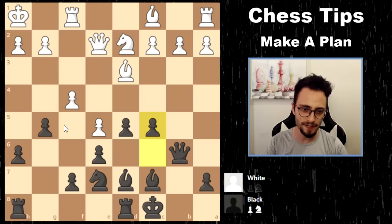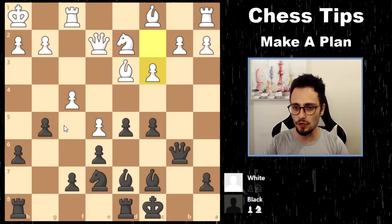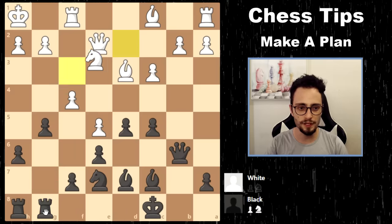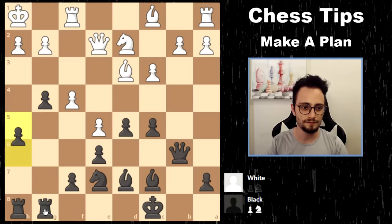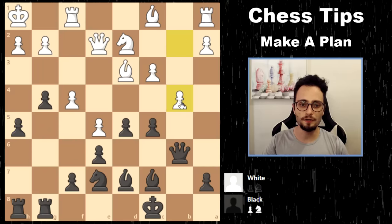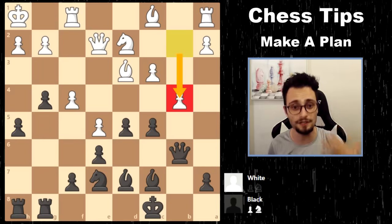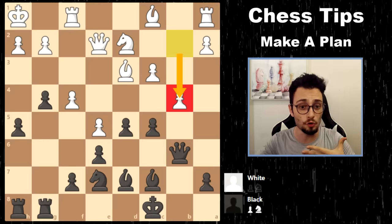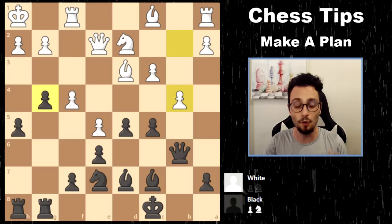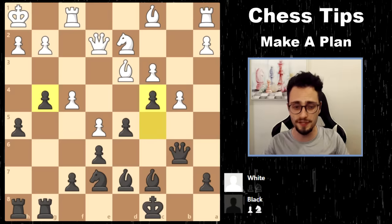A few more moves went by with one instructive moment. Continuing the plan: bringing the rook, knight f3 attacking the knight, pushing pawns. Notice how my opponent also goes for a tactical plan — not a slow strategic plan, but a tactical one. If you want to attack on one side of the board, is it better to close the center or open it? Usually it's better to close the center.